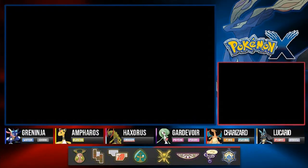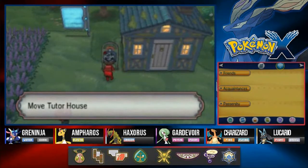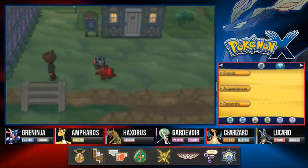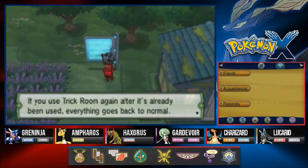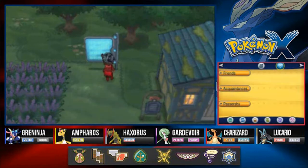Moving on, you'll be able to find the move tutor's house where you can actually teach your Pokémon some specific moves. There's an advanced tips sign: if you use Trick Room again after it's already been used, everything goes back to normal and the fastest Pokémon once again gets the first action.